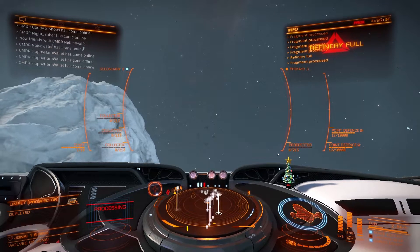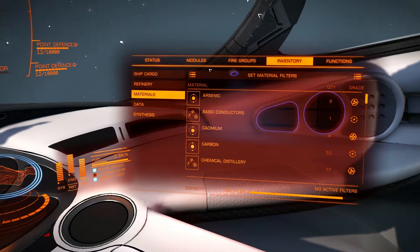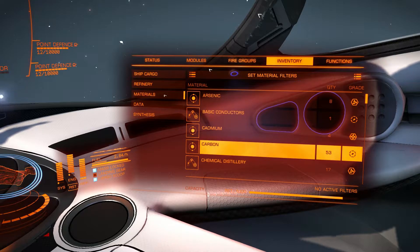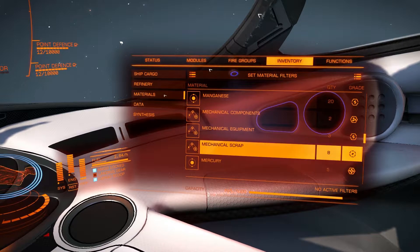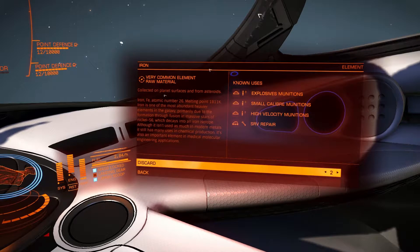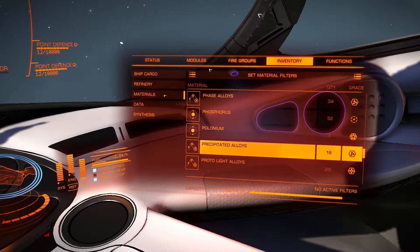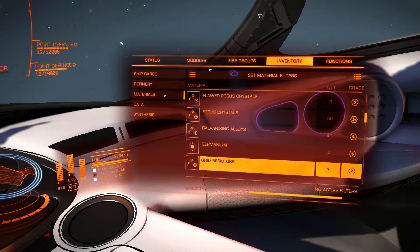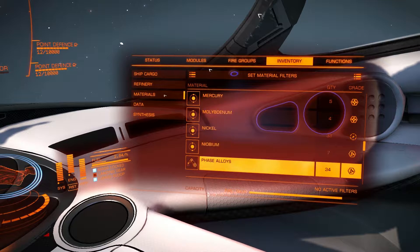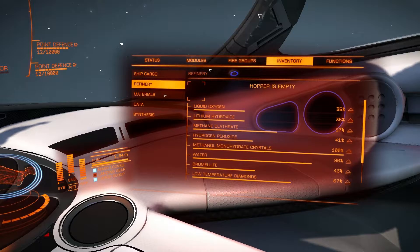Greetings Commander Black Dragon, welcome to the Elite Dangerous newsletter number 130. This week we take a look at some great content, bring you important news about upcoming changes and adjustments to the engineers, and give you all the details of our huge summer sale. As always you can hear the latest news and updates directly from the development team on our forums, Twitter, Facebook, community homepage, and right here in the newsletter every week. Contents this week: Horizons highlights, engineers update, summer sale.